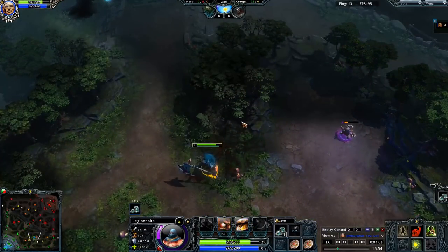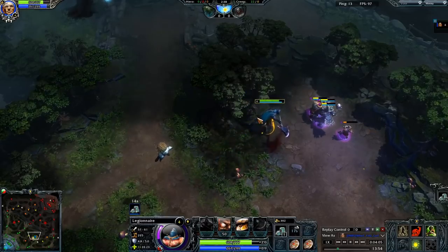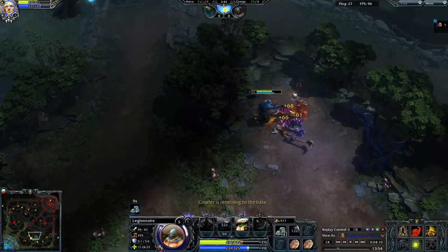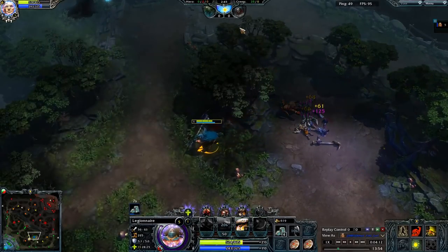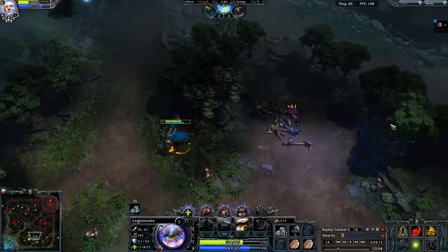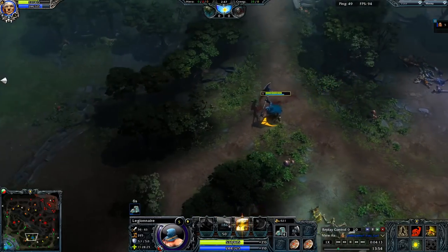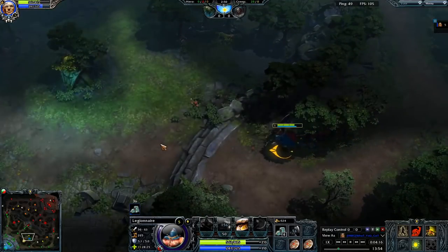We continue to eat trees. We go ahead and we kill this camp — we are level 5 by 2:44, so we are level 5 already under 3 minutes. This is an amazing rotation. We are already going to be way above everybody else in the game. We're going to get level 3 in the spin here.